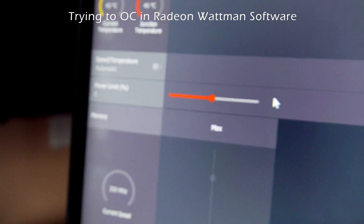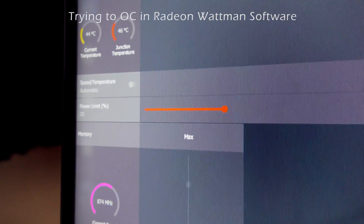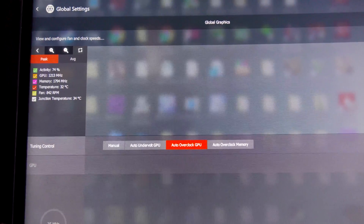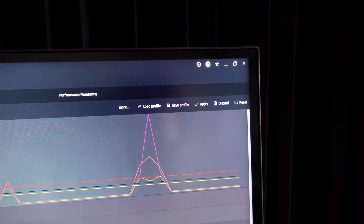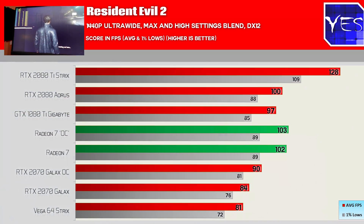...even just a slight bit, or the clock speeds — say 30 megahertz in the Radeon Wattman software — I just couldn't get anything out of it. Even pushing the fan speeds to 100%, we really couldn't get anything out of this card in terms of overclocks. Regardless of that, Resident Evil 2 was a good showing that demonstrates the potential of the Radeon 7.